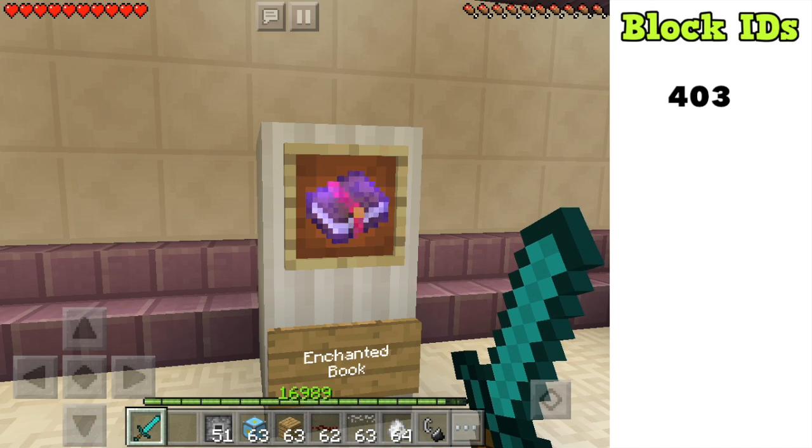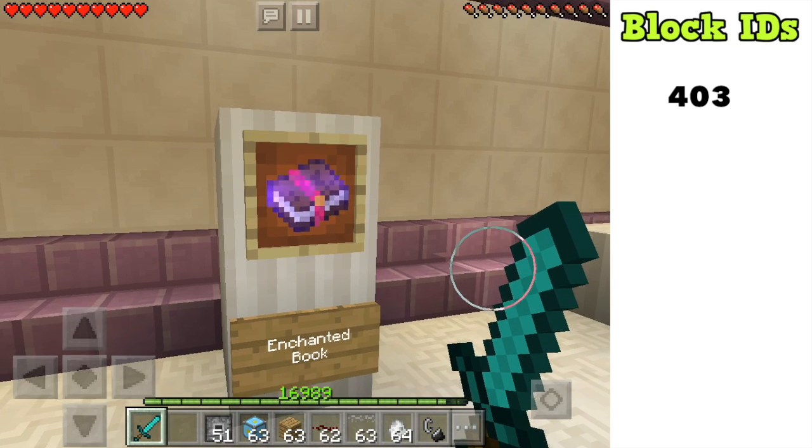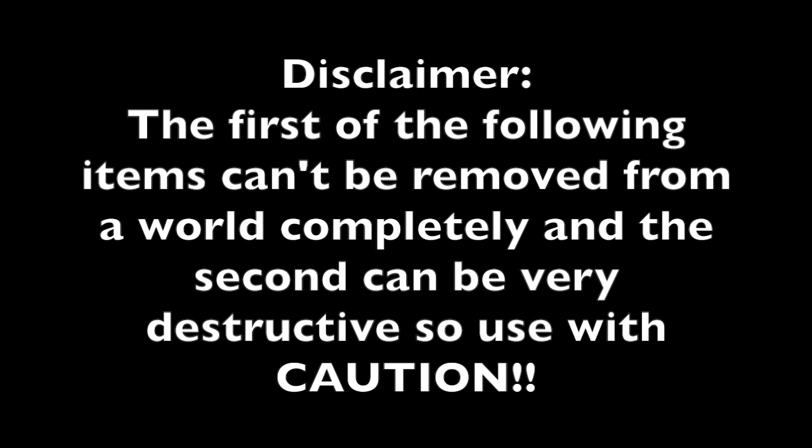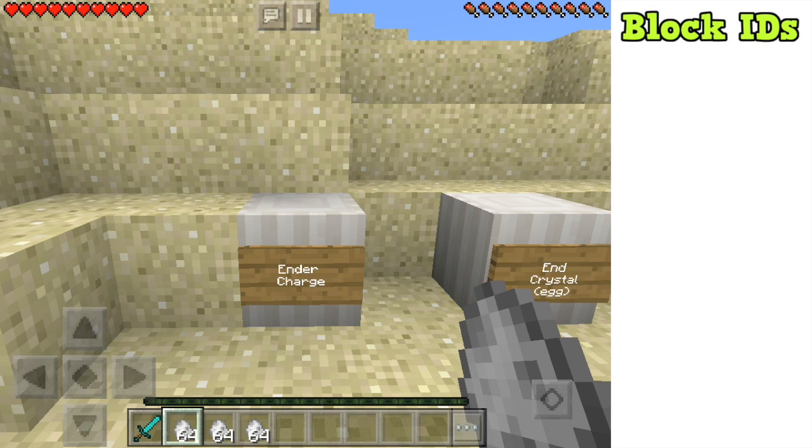Now let's move on to the final three blocks — the really cool ones. I'm heading outside to show you the last three items, which are all secret spawn eggs within Minecraft Pocket Edition 1.0. They can get a little dangerous, which is why I'm going outside. I've cleared my inventory, so you'll notice it has changed.